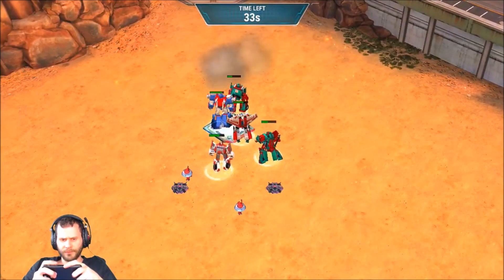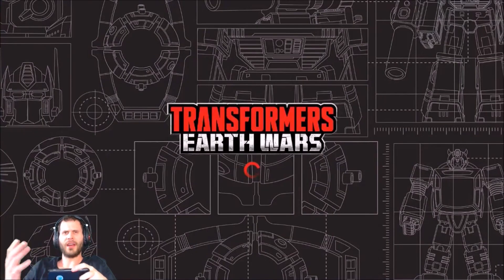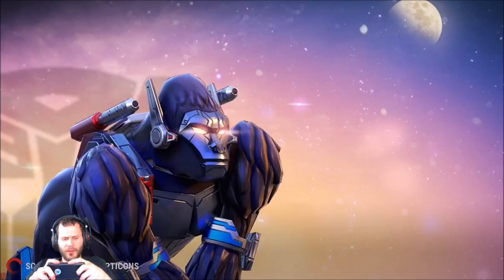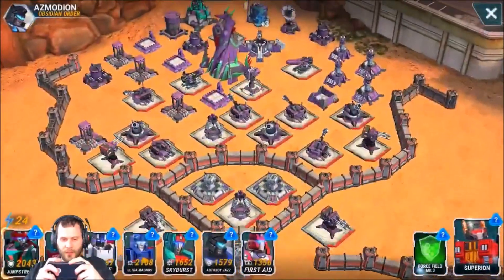Not bad — First Aid's going to be coming on strong here soon. He's already healing like a beast. It's worth having First Aid because right now every tick is healing around 100. The other two healers heal about 150 per tick, but if you heal just two autobots with First Aid's heal you're getting way more out of it, and if you heal more than two you're getting an insane amount out of it.